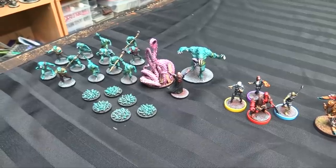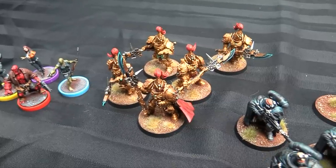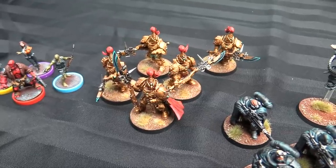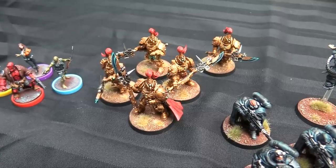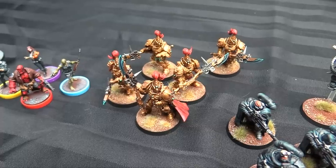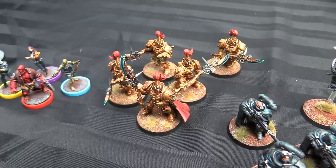And then over here, my Custodes — they don't look that different from probably last time you saw them. I just finished off the plumes, the gems, a couple of washes, all the silvers. There wasn't a ton to do, but they never got counted in the yearly totals because I was never happy that I hadn't finished them. So now they're done and they're gonna get counted. You'll see them in Kill Team.